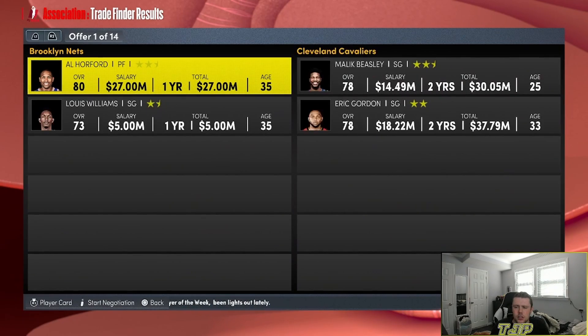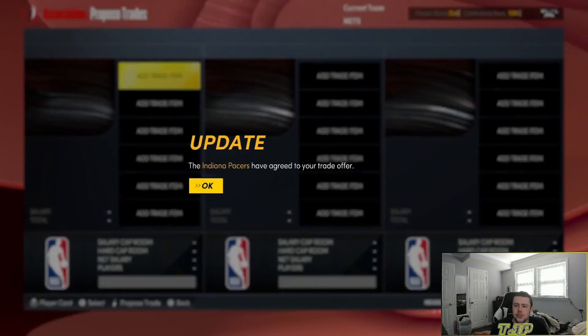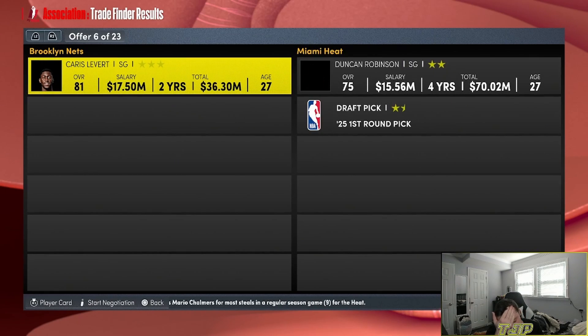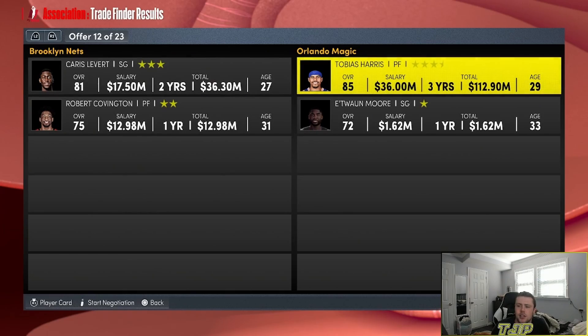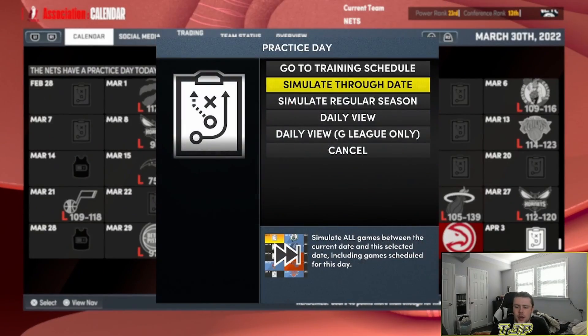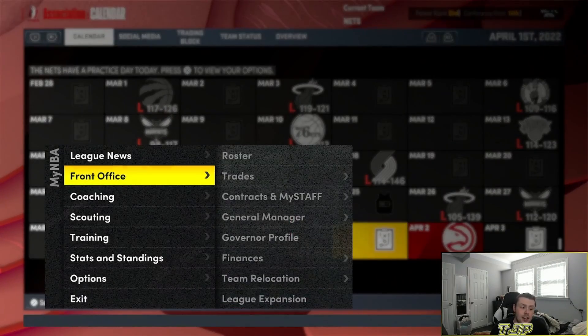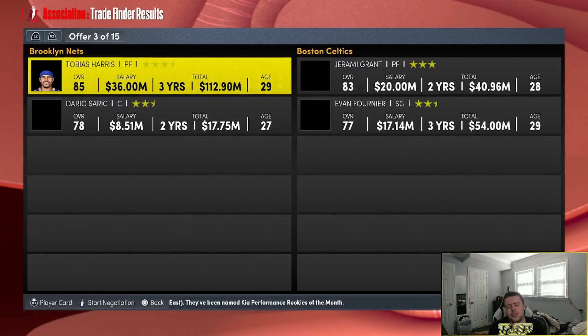Three, two, one — Caruso or TJ McConnell for Al Horford and Kendrick Williams — that's actually not too bad. We lost the very next game we played. Now we have to trade away Caruso or Robert Covington to the Magic for Tobias Harris. Tobias isn't bad, but we're going to lose our next game because it's against the Bucks, so now I've got to trade Tobias Harris. This is just painful.